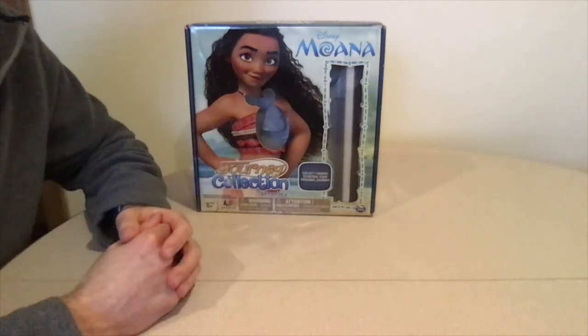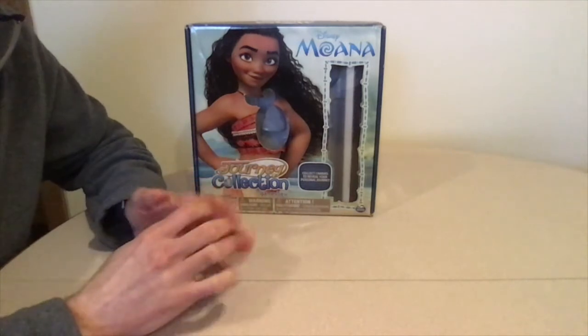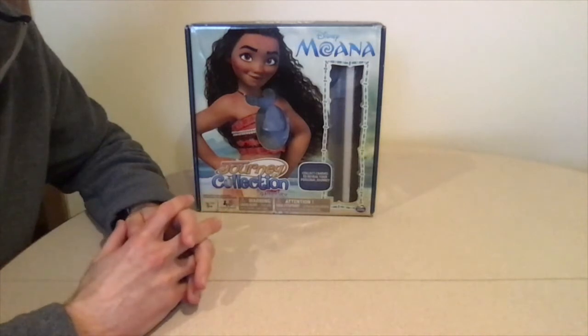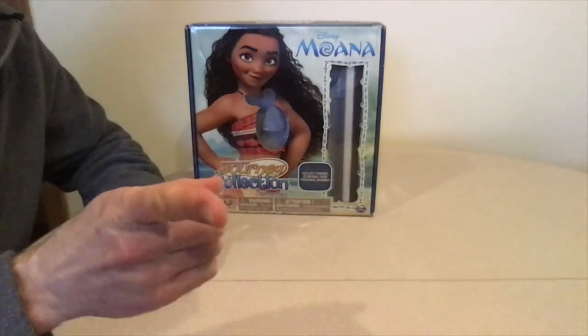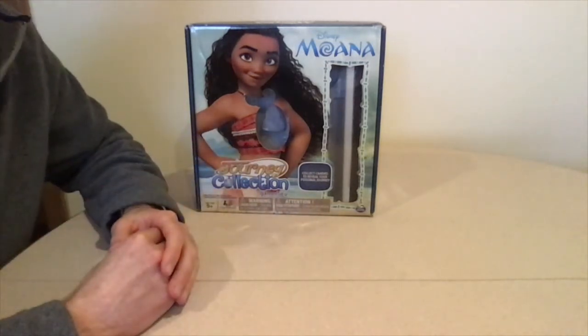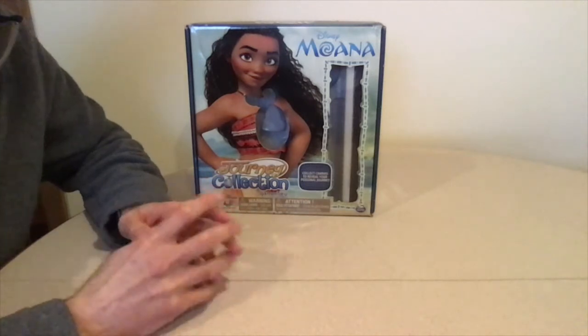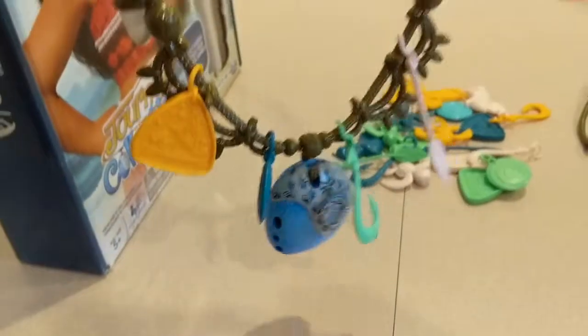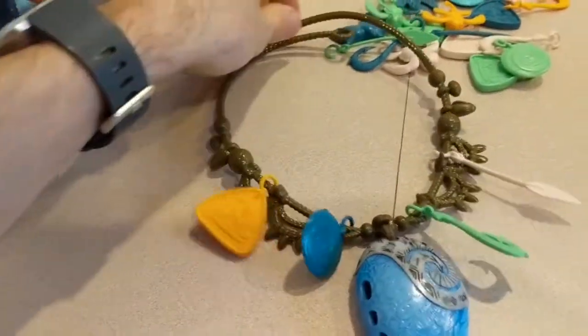The game has the players joining Moana on a journey of discovery. Every charm you collect has a special meaning — what do they say about you? The object of the game is to be the first player to collect four charms and the Heart of Nature charm. The charms you collect will then reveal your personal journey.